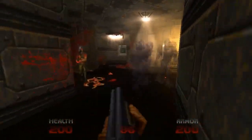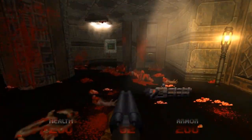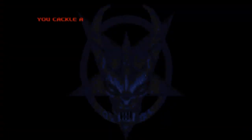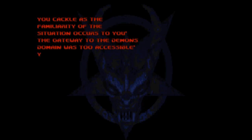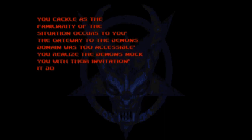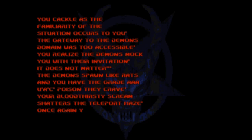This is a Doom game, and thus there are text screens that show up, and they are actually pretty damn hardcore. Just listen: 'You cackle as the familiarity of the situation occurs to you. The gateway to the demon's domain was too accessible. You realize the demons mock you with their invitation. It does not matter. The demons spawn like rats, and you have the grade AAA UAC poison they crave. Your bloodthirsty scream shatters the teleport haze. Once again, you find yourself amidst hell.'